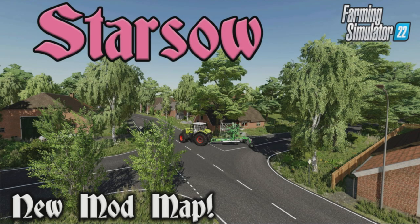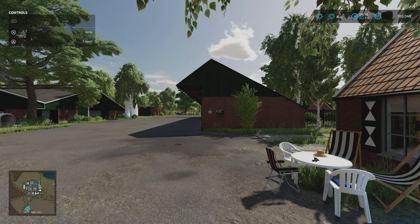Welcome to this look at a new mod map for Farming Simulator 22 with me, Mr. Silly P. I am here on Stasow. This is the new mod map out by Togrim and Zul Naras. It's 72.8 megabytes to download, but don't let that deceive you because there is a ton of required mods. I've put them in the link in the description, but when you download the map it will automatically download all the mods.